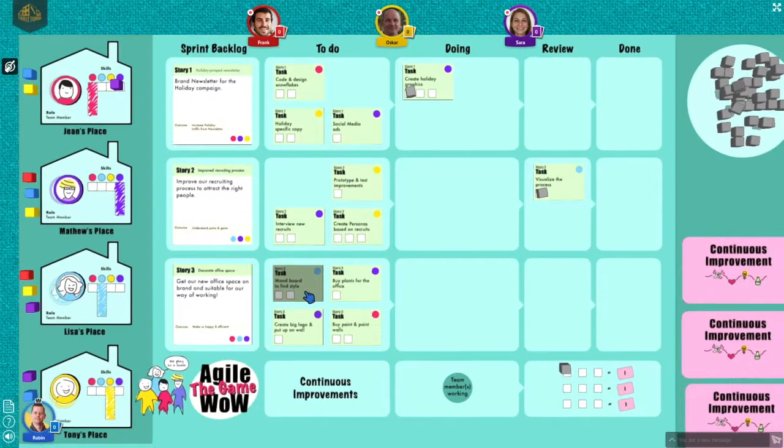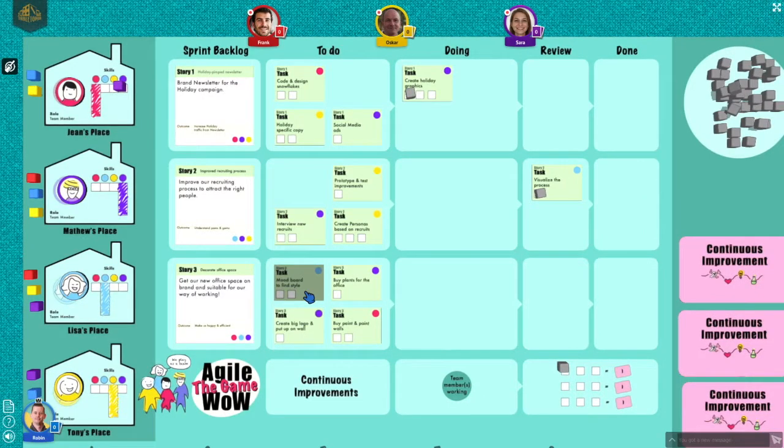We also have the fourth option available to the team: to review a task in the review column. Once that is done, you can move the task to done. Red player can now work on purple tasks, since that skill was learnt in the previous round. And that's how you play Agile way of working, the game. Can you complete all stories in time?